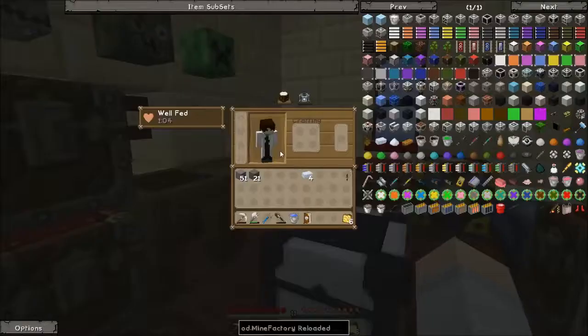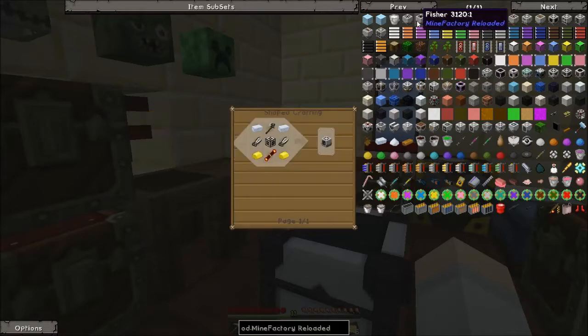We're going to use MFR to do it because it's in the mod pack and it's probably the easiest one. A harvester and planter is what we need. I'll get a fertilizer up and running eventually, but for now those will do. We don't really need that much and we definitely have enough to get everything we need for both of these — two machine frames and so forth.